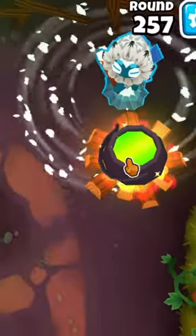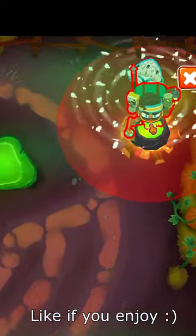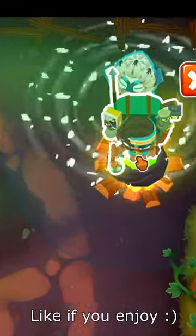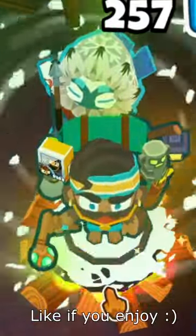Many bloons players don't know that you can actually put towers inside of the cauldron, but even fewer people know that you can put a hero down on top of the frozen water on top of the cauldron, and then you can do jump rope cauldroning with your hero.